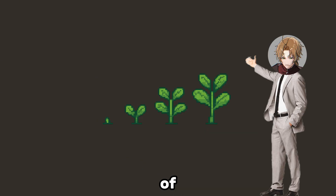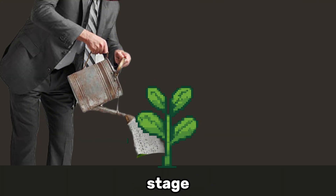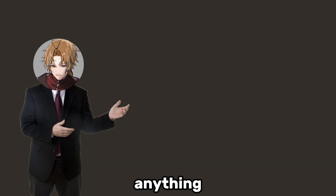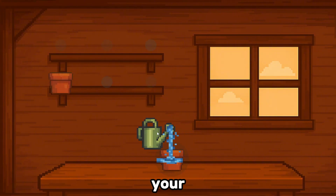Right now we have no plants, so I made four stages of one plant so that each time you water it, it proceeds to a new stage. The only problem is we don't have anything to water the plants with — so I quickly made a watering can with a nice little animation, wrote a little script, and now you can water a plant.